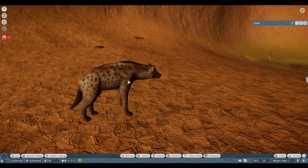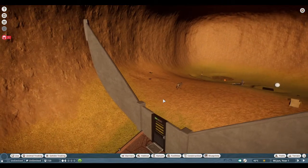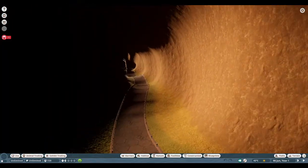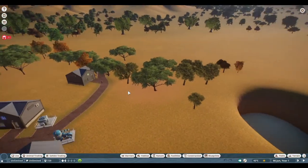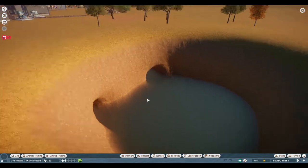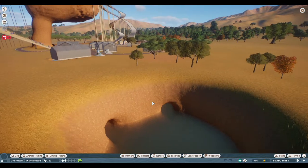They're actually pretty happy here. Their food could be a bit better — I can just change that. I think one of them might be sick too, but you know, I only just bought them. This is a sewer access. And here's the reservoir, because if you're in a small zoo, you're only going to get a fraction of the rain that a full-size zoo gets. So I need somewhere to collect and store water in case we ever get low. But yeah, things are going pretty well.